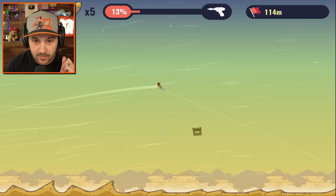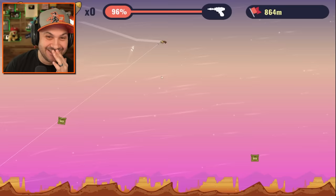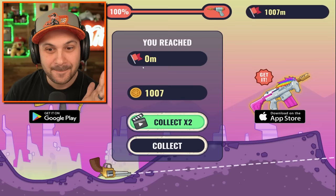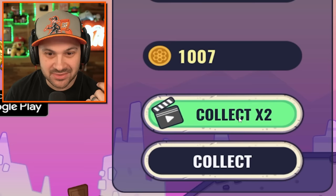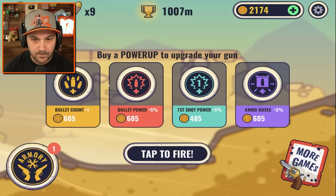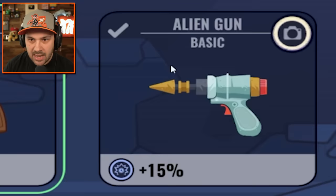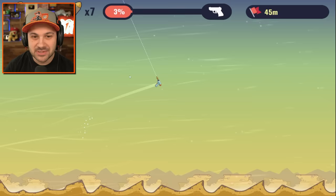Beautiful, beautiful — oh baby! Oh my gosh, I think we hit three ammo boxes, which was so sick! We unlocked the next weapon! Give me my 2,000 coins — upgrade first, then select our new gun. First power shot, I love the ammo boxes. Alien gun — this thing should be awesome!